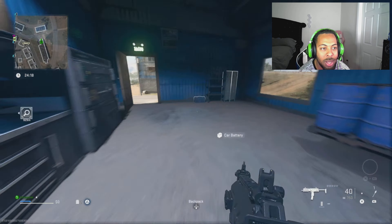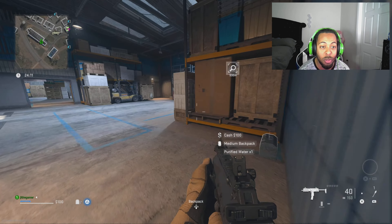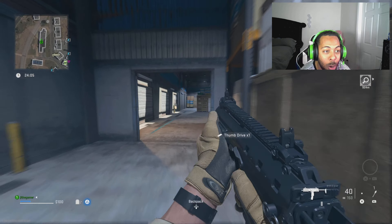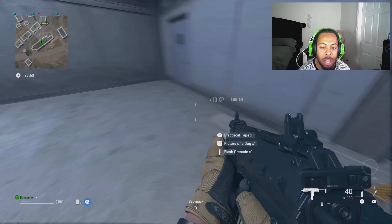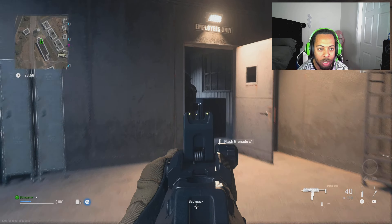Here's my secondary weapon. Depending on where you spawn, there's an area I'm going to right now where you can find a safe with a lot of money. I'm pretty sure this safe is always going to be here, so if you spawn nearby make sure you go to this building. It's a small building — on the bottom of the map is where I went.